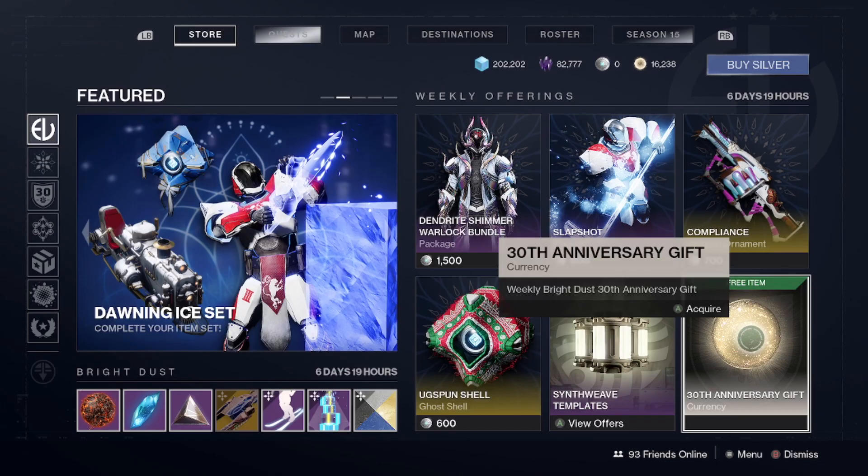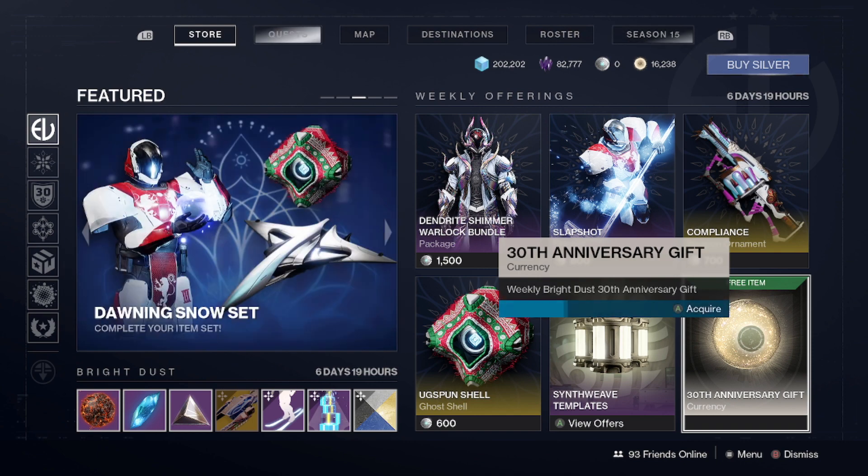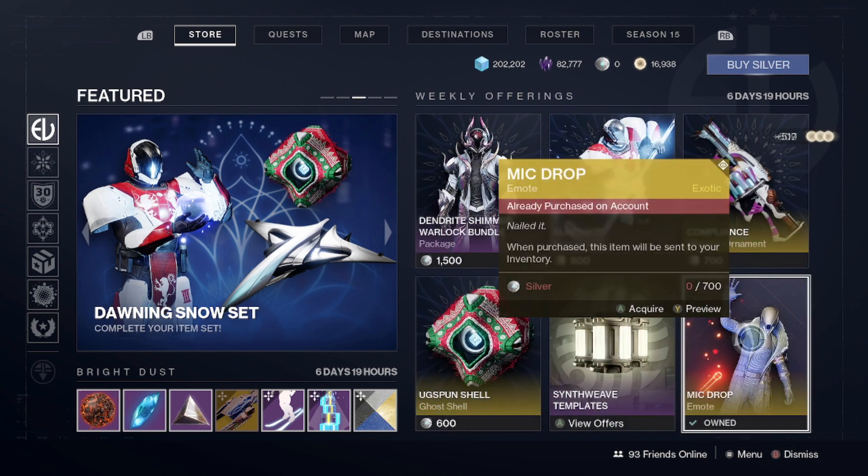Starting off with a super easy one: if you go to the first page of Eververse, there is a 30th anniversary gift. All you have to do is claim it, you'll get 700 Bright Dust, and you can do that every week up through Witch Queen.